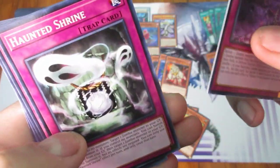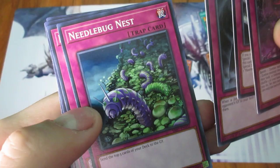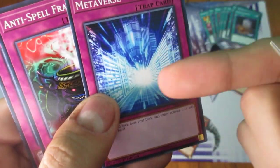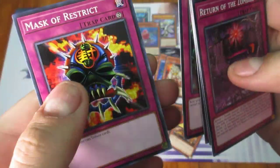And then the Trap cards: Return of the Zombies, Haunted Shrine, Trap of the Imperial Tomb, Needlebug Nest — a needleworm-like effect to your own deck. Metaverse — that's always good, though it would have been nice to have a Terraforming as well. Anti-Spell Fragrance, which slows down Spell cards.